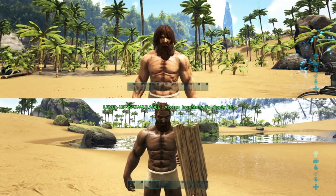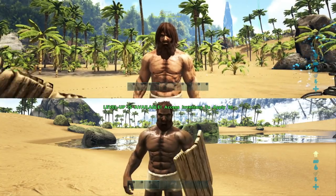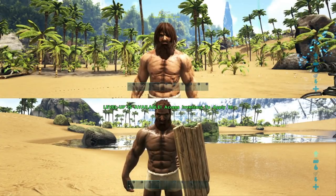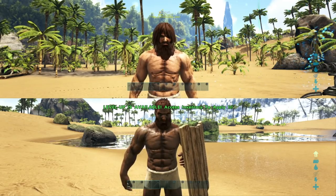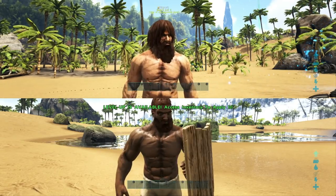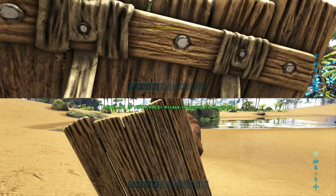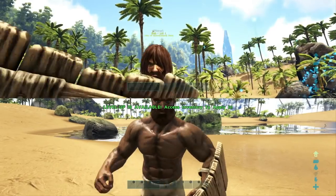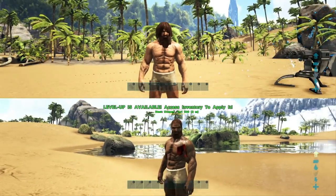Alrighty so we're back with some assistance and as you can see we've got the regular base wooden shield equipped. It only weighs 0.5 and it's relatively cheap to make, only requiring about 50 wood, a bit of thatch and fiber, but as you can see it doesn't really protect against much.